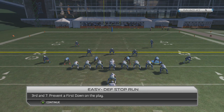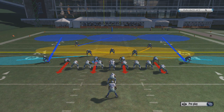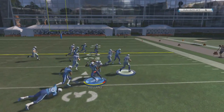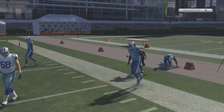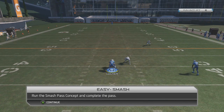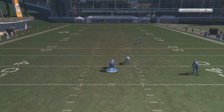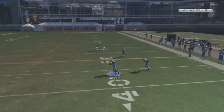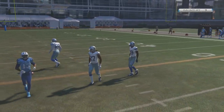Easy defensive stop run — third and seven, prevent a first down on the play. I'm gonna go with Hill here. Oh, that's easy — somebody get it. DeMarco Murray going ham! That's point number six. Easy smash run — run the smash pass concept and complete the pass. This should be pretty simple on the curl, throw it to the inside. There we go, Kendall Wright — let's get that first down. Seven points without a fail so far. Sitting pretty right now.